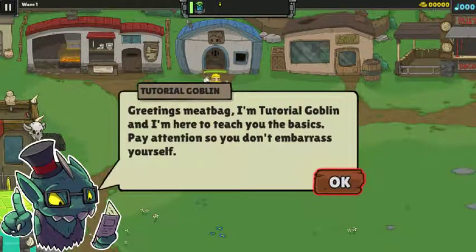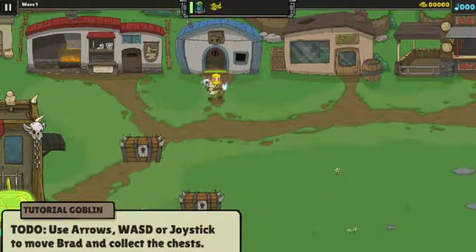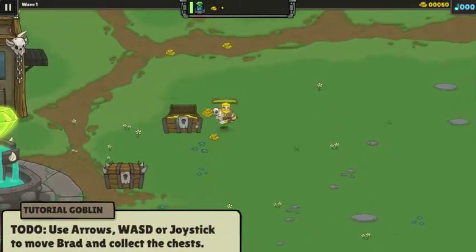Greetings Meatbag, I'm Tutorial Goblin, and I'm here to teach you the basics. Pay attention so you don't embarrass yourself. First step is taking your first steps — walking made somewhat difficult, but I'm sure you could manage. Using the arrows, WASD, or controller — I urge you to use controller to get the finest barbaric appearance. Oh, it doesn't just give it to me, I gotta go pick it up like a peasant.